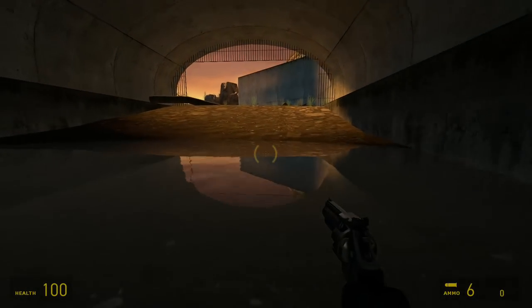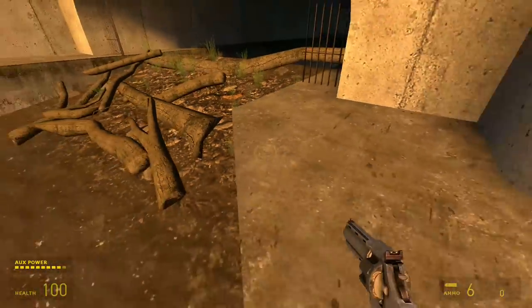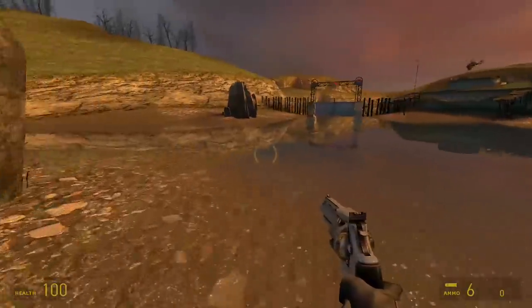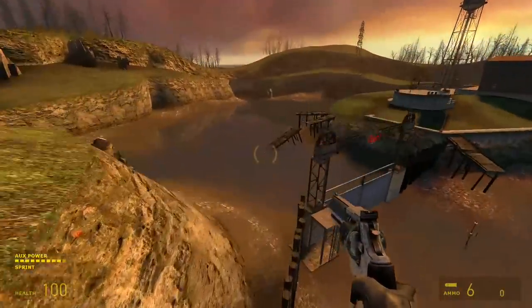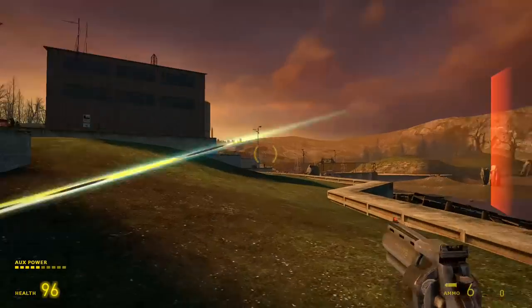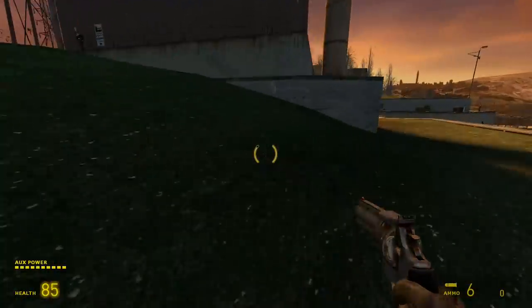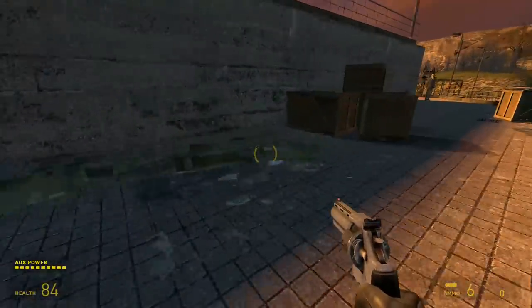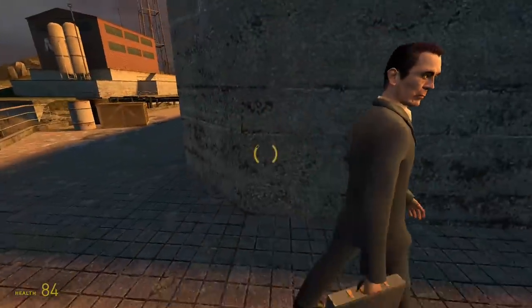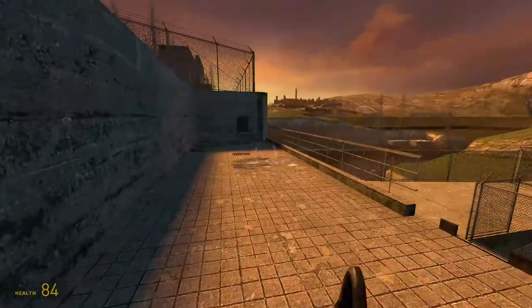Another map where G-Man is spying on Gordon is this one. The first step is gonna be spawning him. I need to get around this gate and then walk up here. Now we can see him. The fastest way is over this bridge and then hop next to him. He still doesn't like me.